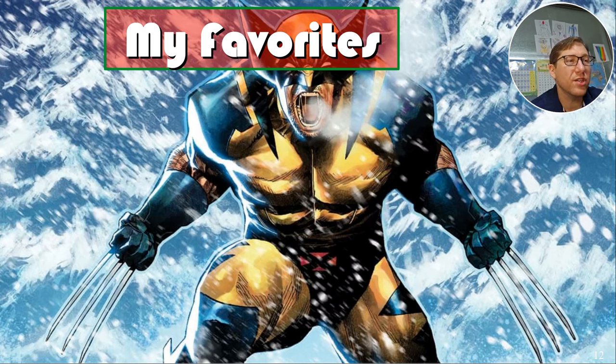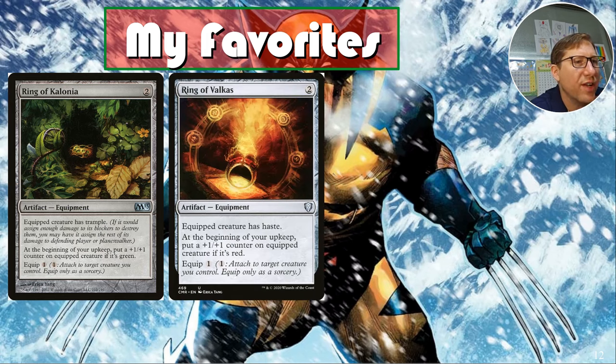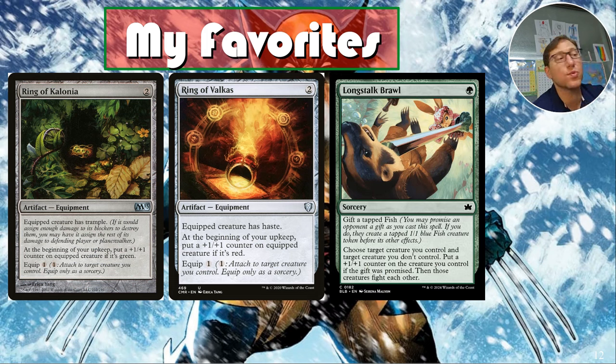My favorites — some interesting choices. Ring of Colonia and Ring of Valkus: they each cost two, with equip one. Ring of Colonia gives equipped creature trample, and if it's green at end of turn you put a plus-one/plus-one counter on it. Ring of Valkus gives haste, and if it's red you put a plus-one/plus-one counter on it at end of turn. Plus-one/plus-one counters and trample or haste on Wolverine — perfect cards.